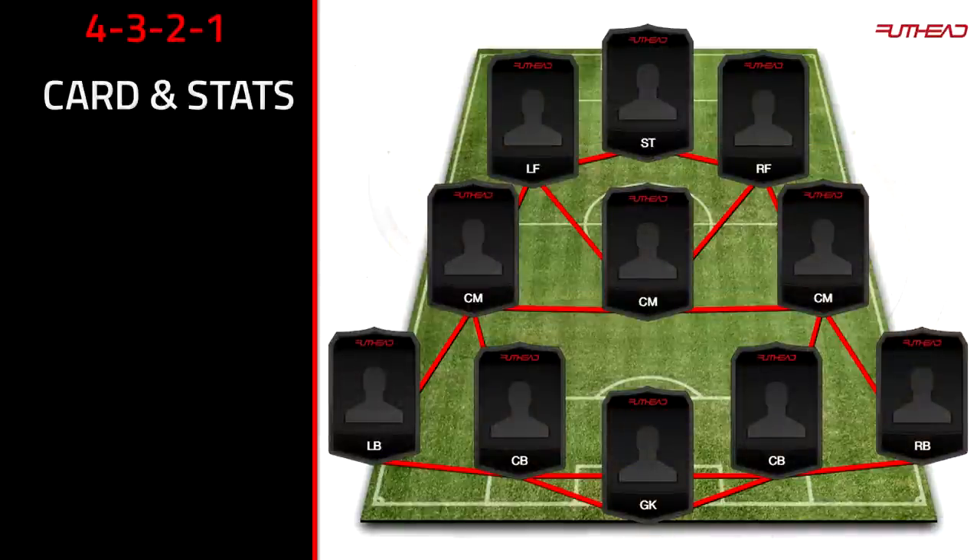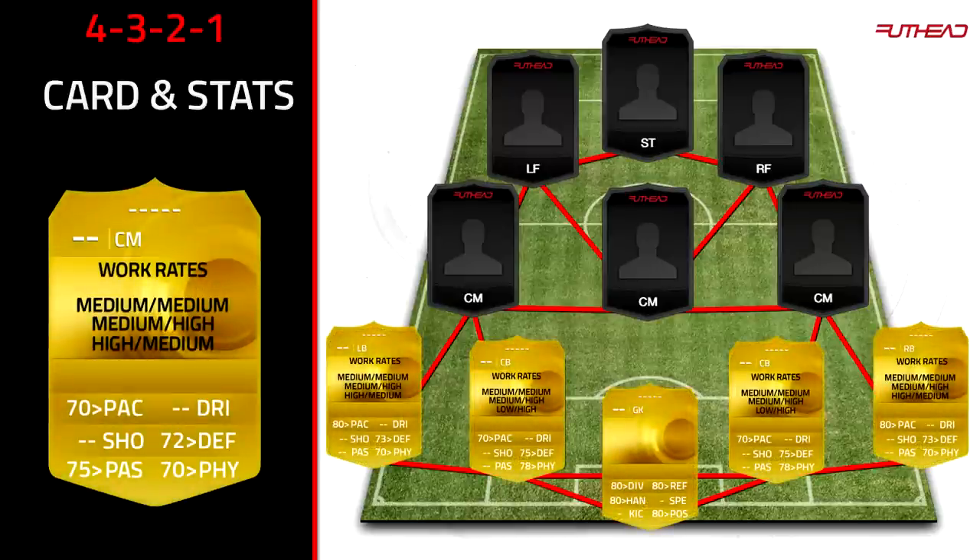The last formation is the 4-3-2-1. It allows players like Ronaldo, Bale, Royce, and Codrado to all be on full chemistry while playing close to striker positions. You've got 3 centre mids, set up similarly to the 4-3-1-2. I'd strongly recommend the central midfielder — the one in the middle — to have high defensive work rates. If they don't have high defensive, they must have medium-medium at minimum. High-medium didn't work well from my experience. The left and right centre mids can be medium-medium or high-medium.